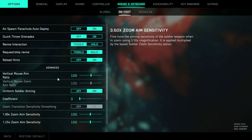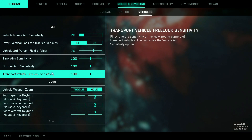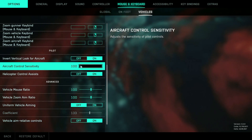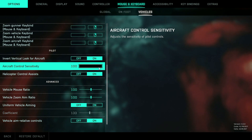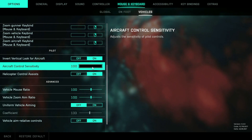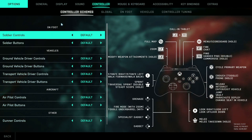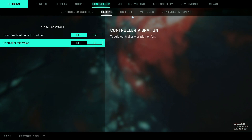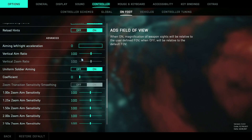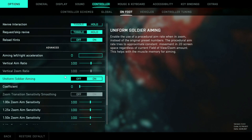Remember what settings you have first, just in case you don't like it. On vehicles I kept everything the same but turned the sensitivity up. The setting I messed with was for the pilot — the aircraft control sensitivity I maxed out all the way to 100 to try and improve flying. I haven't actually gotten in a vehicle to pilot since doing this, so you're going to want to play with this to find the perfect setting. On Controller, I matched the keyboard and mouse: soldier aim sensitivity to 23, and in Advanced I changed the coefficient to zero and put Uniform Soldier Aiming on, leaving all other defaults at 100.